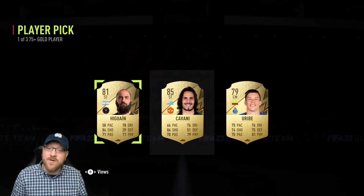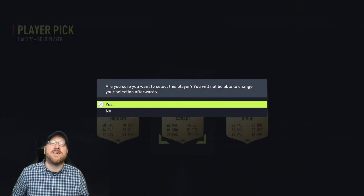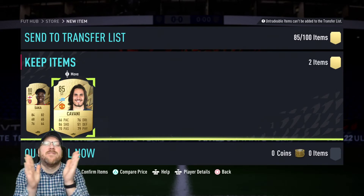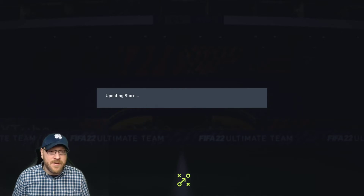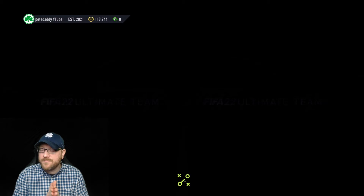Let's see something massive — okay, I can deal with that. 85 Cavani! That's going to be very helpful because tomorrow we could also be getting a Vinicius Jr. player of the month. Please, FIFA guys, give me that Vinicius Jr. player of the month — we would definitely complete that. Let's do the small Electrum players pack. 85 Cavani — that's definitely a good start.